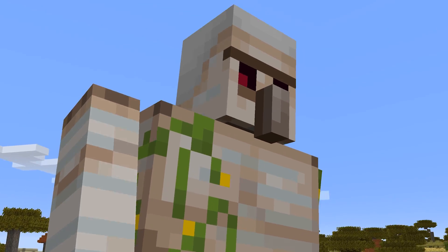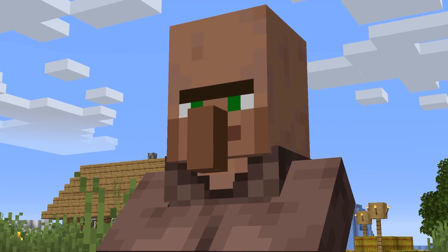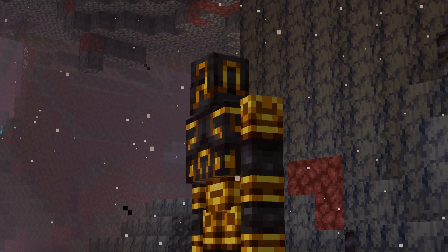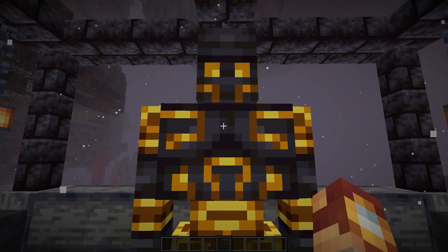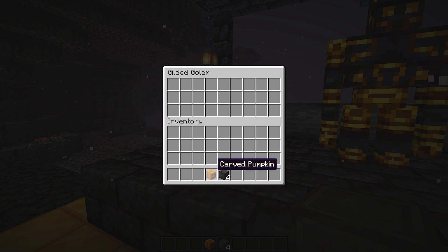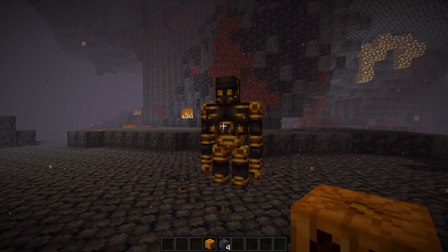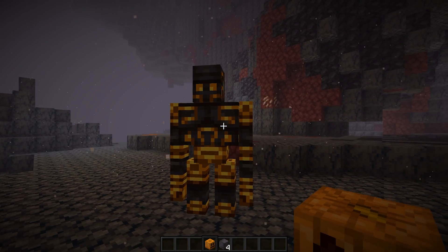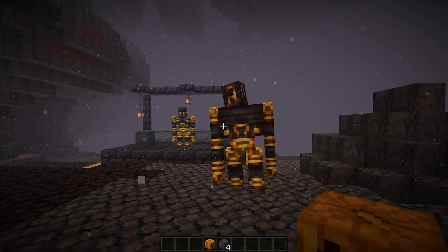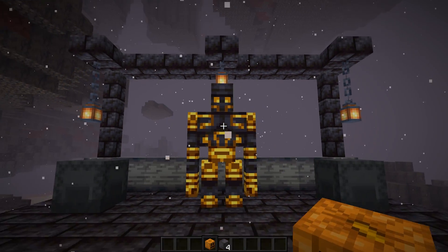Let's talk about the Iron Golem — a mob that is pretty unique and original. What if alongside the Iron Golem, there was also a Gilded Golem, a nether counterpart? This is the Gilded Golem, a new companion that can be summoned using nether blocks. With something as expensive as nether blocks, you'd expect it to be a very powerful mob — your ultimate companion for protection when exploring the nether. Unless you're very unlucky and find a bastion with a Gilded Golem already spawned inside, protecting the Piglins instead of you.